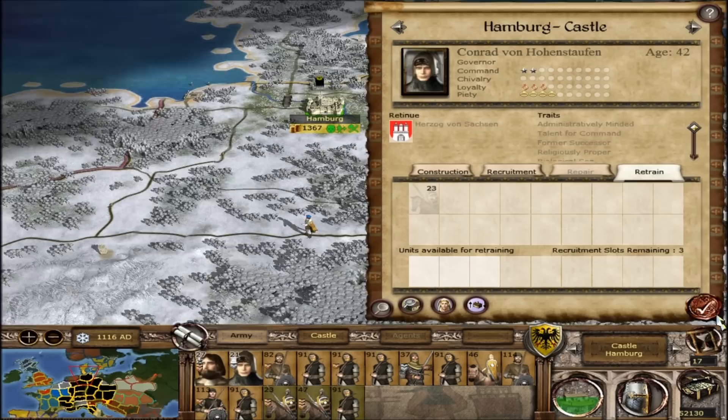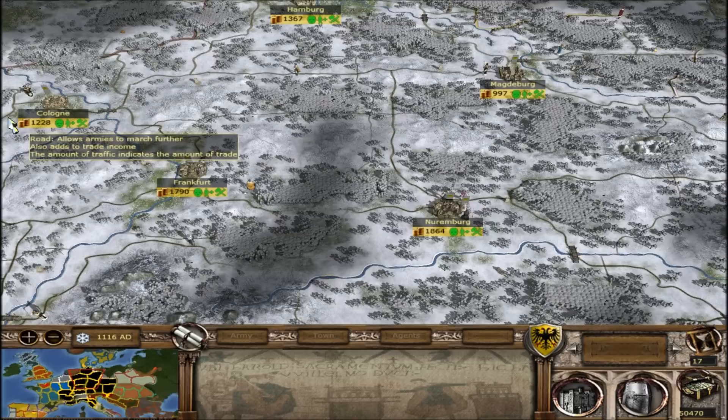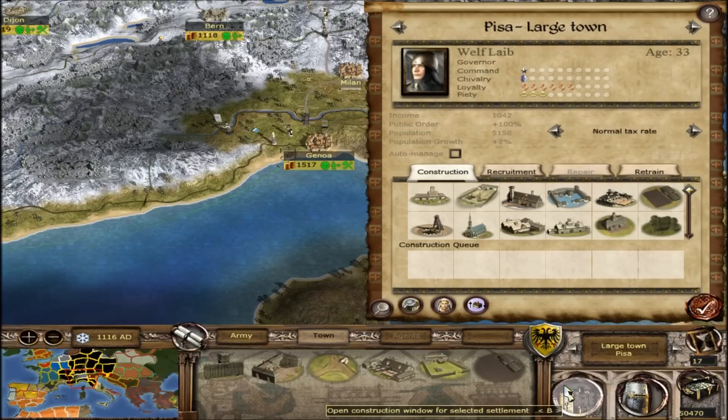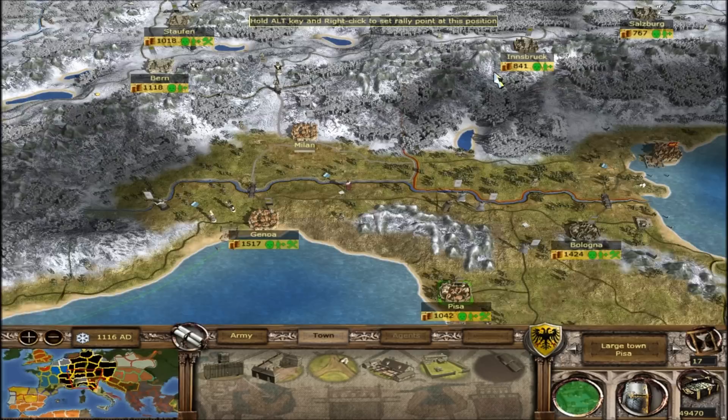I'm gonna get a quick overview of my empire here and I'll get back to you soon. Okay, I know what to do now. I don't wanna record me just staring at the screen thinking of what to do — I wanna show you as much as I can within the limited time, these 25 minutes or whatever. I'm gonna build a port in Pisa because ports are extremely important for your economy, mainly trade routes in my opinion.